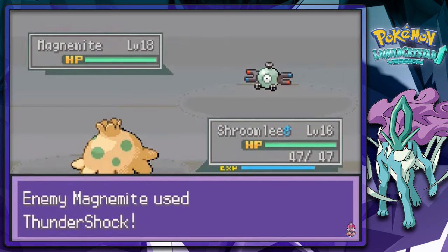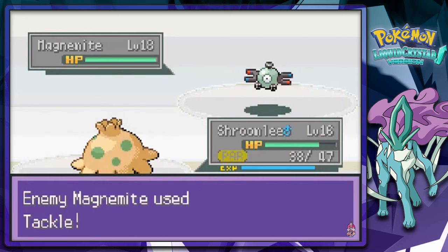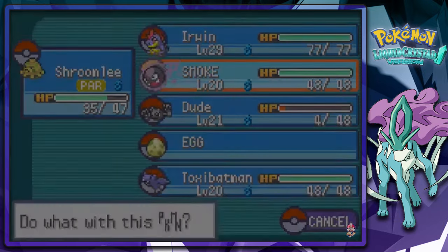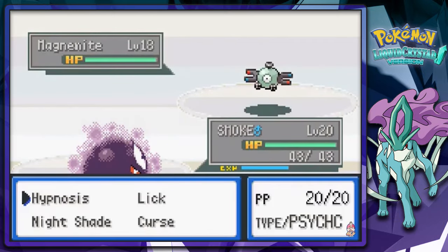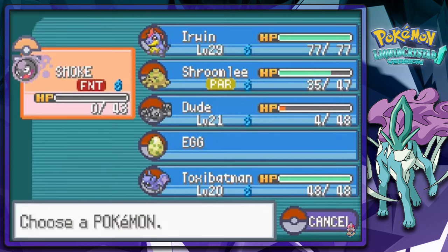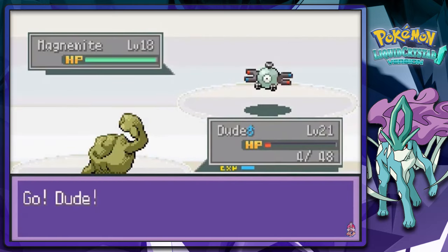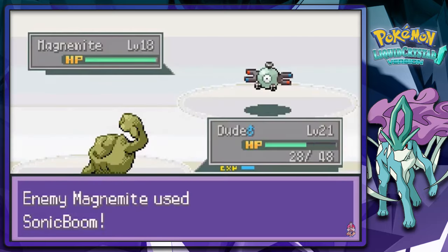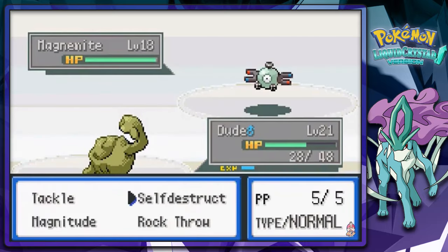Let's lead Shade. Oh crud — that's not really going to work. Let's go with Smoke right here. You gotta love Magnemite — god dang it. Let's go with Dude and give him a Potion here. God dang. I almost fainted right there.